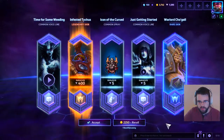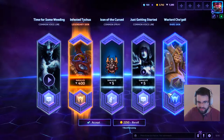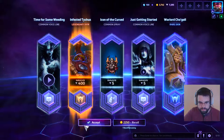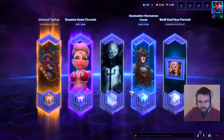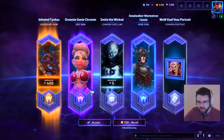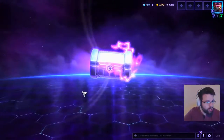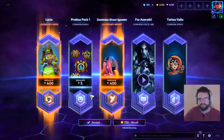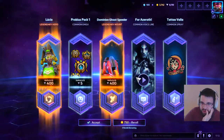Not spending 2,000 gold, I'm sorry. Warlord Cho'gall, 410 shards, Master Cho'gall, and 'Time for weeding' — keeping. Two more boxes: Dream Genie Chromie, another Arthas — definitely keeping for these two skins and some more shards. Last chest: double! 800 shards, 805 shards, and the Four Azara — I can't say no, I just have to keep it.